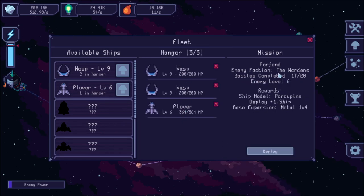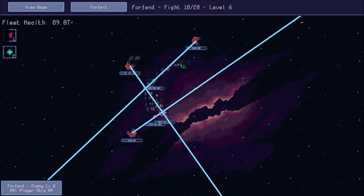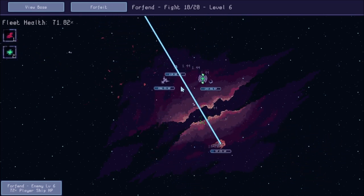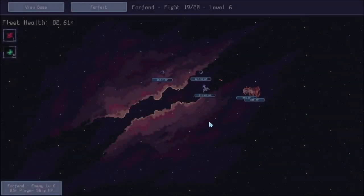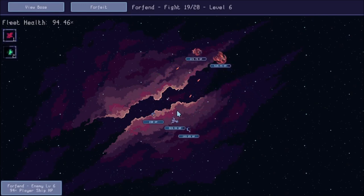I'll hit deploy. My goal is to complete 20 battles — enemy level is 6 — and you can see the reward if you complete all 20 levels. There's a little bit of micromanagement here: you can hit the 1 and 2 keys to activate ship abilities. One ship heals, the other fires a shotgun. They do fire automatically, so you don't have to micromanage, but by doing so you'll progress a lot more quickly.